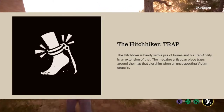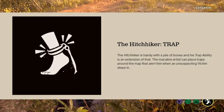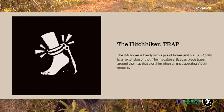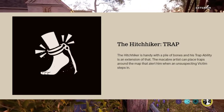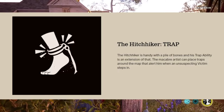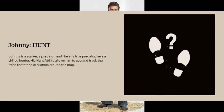The Hitchhiker is handy with a pile of bones, and his trap ability is an extension of that. The macabre artist can place traps around the map that alert him when an unsuspecting victim steps in.